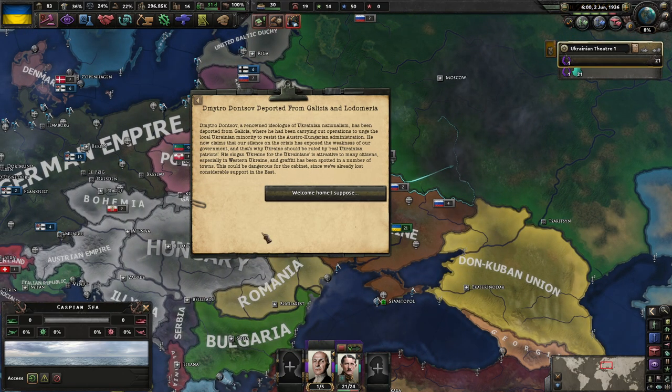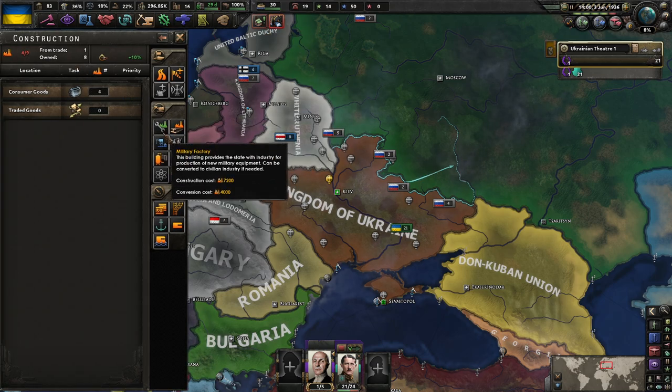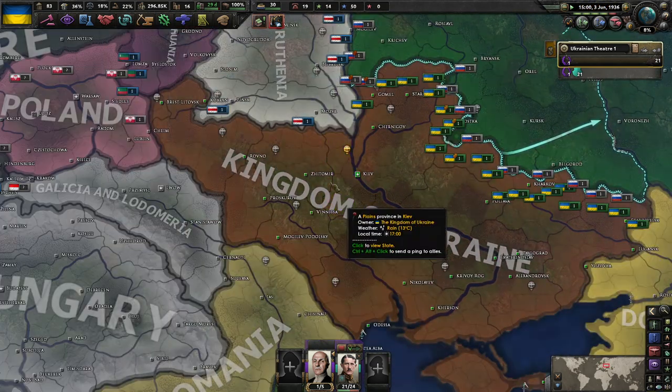Donskov is a renowned ideologue of Ukrainian nationalism who has been deported from Galicia, where he was carrying out operations urging the local Ukrainian minority to resist the Austro-Hungarian administration. He now claims that our silence in the crisis has exposed the weakness of our government, and that Ukraine should be ruled by real Ukrainian patriots. His slogan 'Ukraine for Ukrainians' is attractive to many citizens, especially in Western Ukraine, and graffiti has been spotted in a number of towns. East Ukraine hates us, West Ukraine hates us — you know who loves us? Berlin.